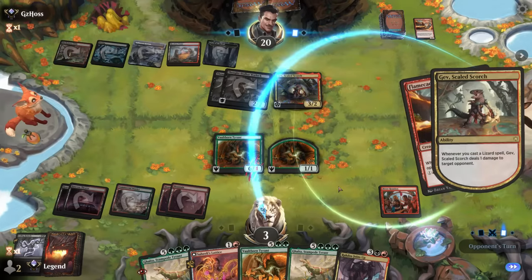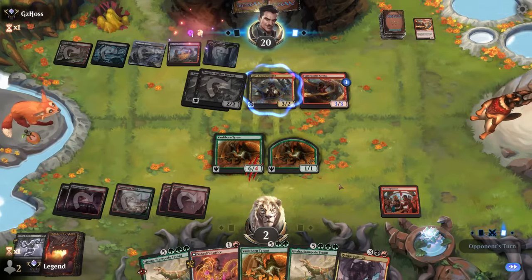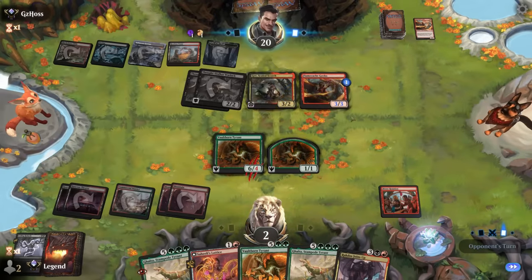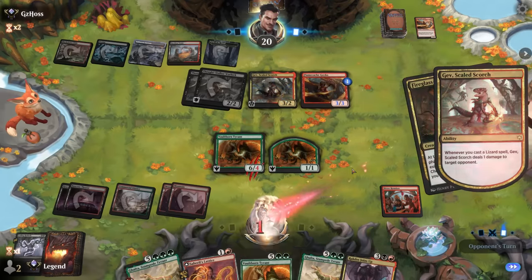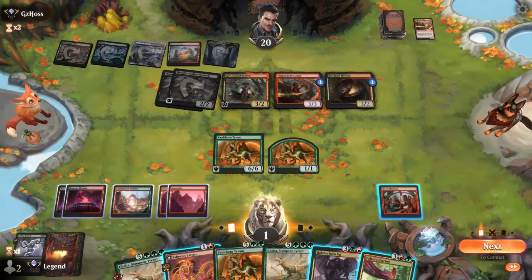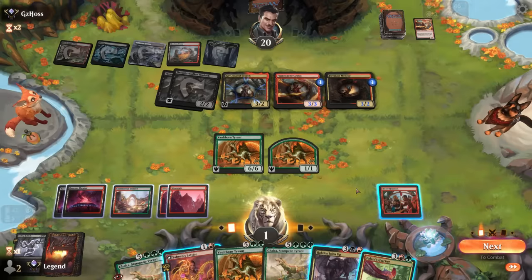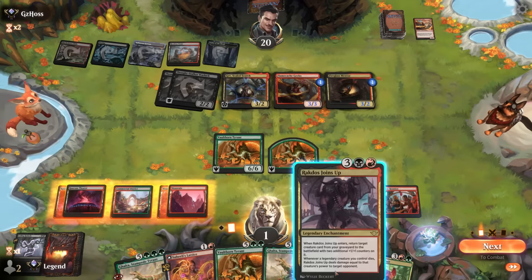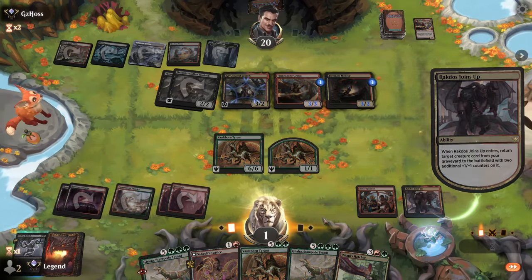A Gecko deals one damage — we could be dead to a burn spell here. Maybe they go digging with the Gecko's ability. Fireglass Mentor could still find burn spells, but we get to untap — mission successful. Now I imagine it's Ragdos on Carnosaur to trigger Vaultborn and gain a bunch of life, ideally hitting another five-mana play.